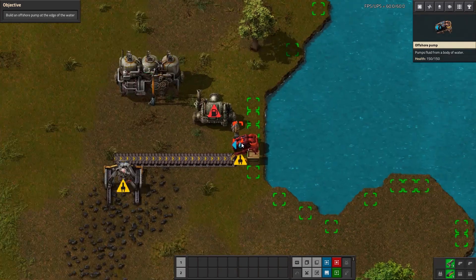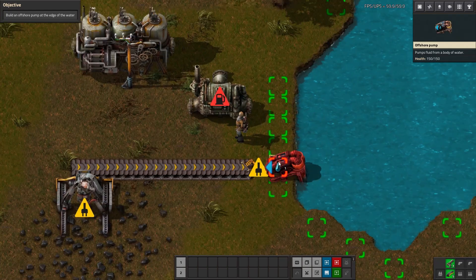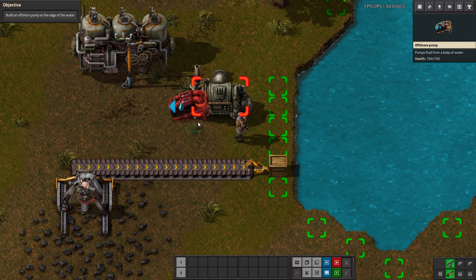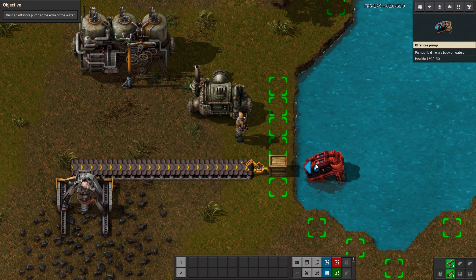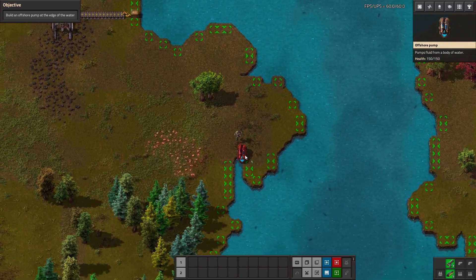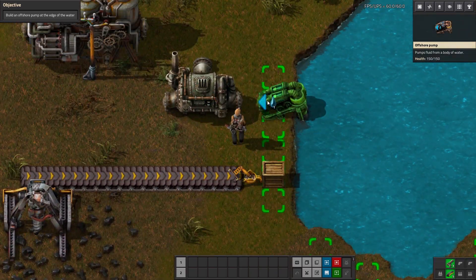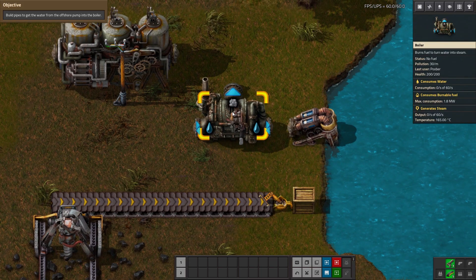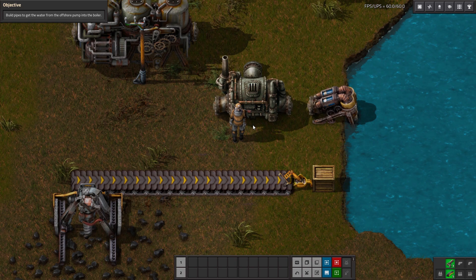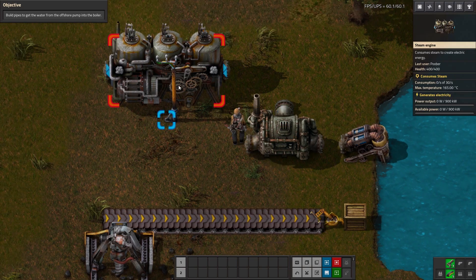One thing to keep in mind when placing your offshore pump, which the game doesn't explicitly tell you, is that offshore pumps, power, and boilers kind of go hand in hand. You want your offshore pump to be near the boiler you're going to be using for your power production. You can see these little green outlines showing you everywhere you can place the offshore pump. Because I want it near the boiler, I'm going to place it directly across from it. The boiler uses fuel and water to convert that into steam, which then goes into the steam engine.